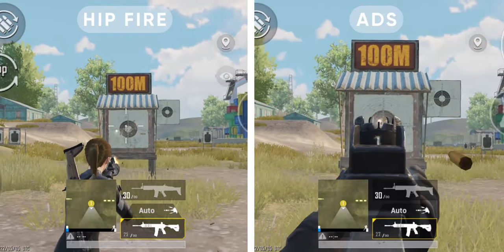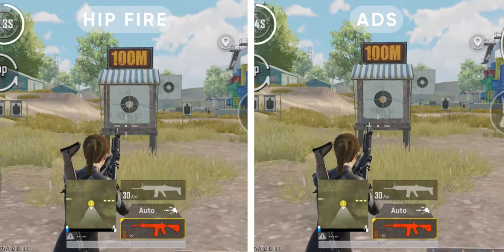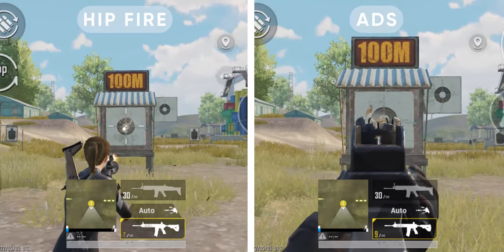In this video, your shots are less accurate with hip fire compared to ADS firing. But it doesn't matter in close range. But exactly how much close range does this matter?